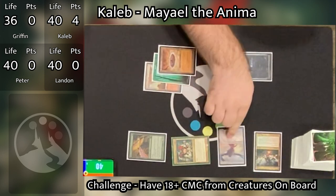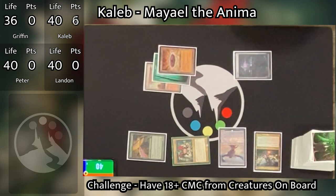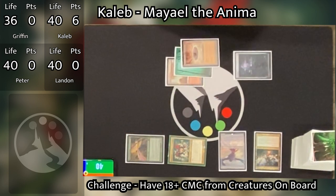Caleb hits his personal challenge here, getting two points for having at least 18 CMC on the battlefield. That happened a lot sooner than the guys thought it would — which usually happens with Caleb's personal challenges.